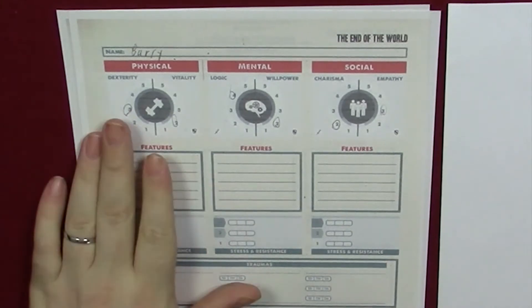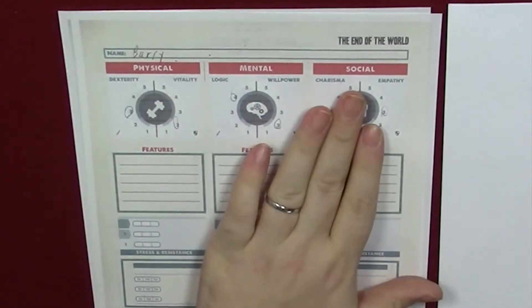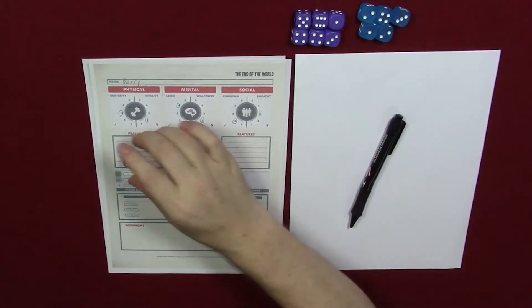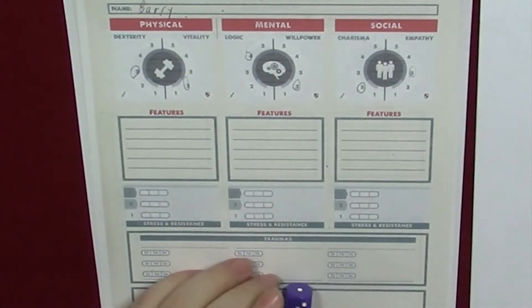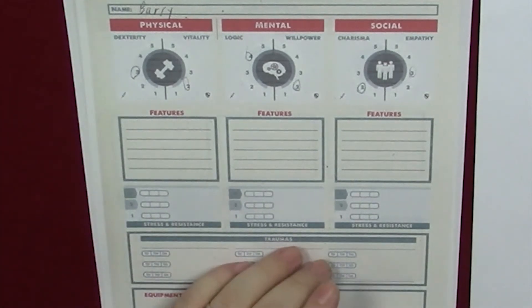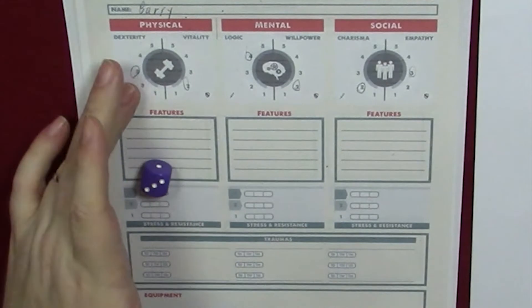Once you're done, each player will show off their character sheet to the rest of the players — other than the GM — and they will take a vote on the three categories, on whether they think each category is accurate for that person. You'll need a positive die and a negative die. You choose what color is positive and what color is negative, and the group needs a bag or box to put dice into, since this vote is secretive.